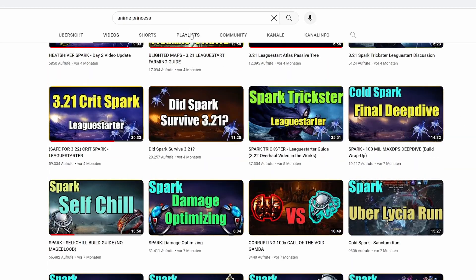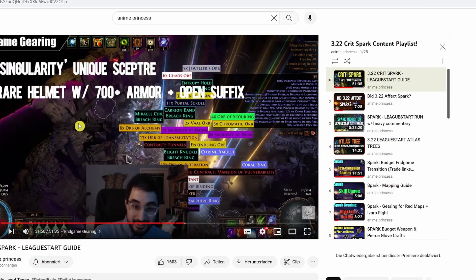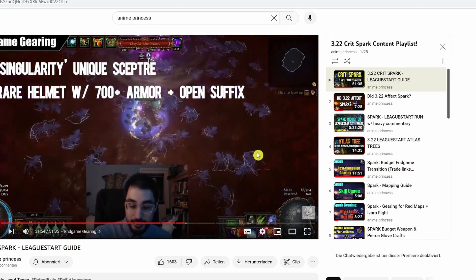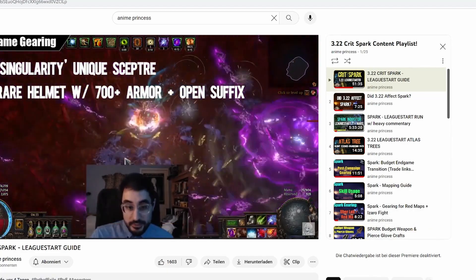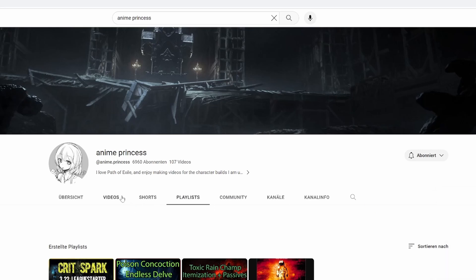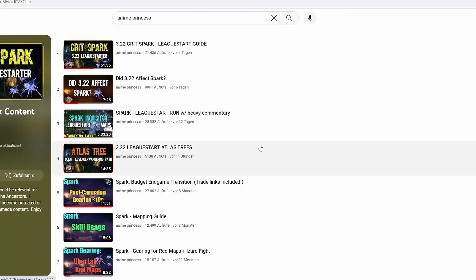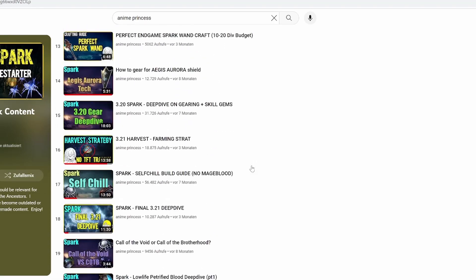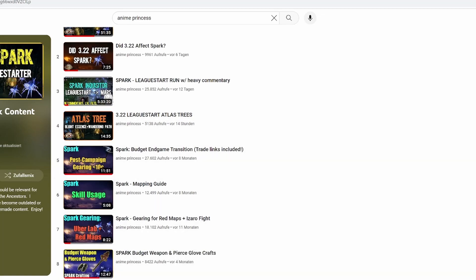Wann ihr die Transition macht – das alles noch für POE aufbereitet, also richtig schön gemacht, Level Guide auch am Start. Anime Princess hat glaube ich jetzt 7000 Abonnenten, macht aber so krassen Stuff, so detailreich. Egal was ihr wissen wollt, er ist die Quelle aller Informationen für Spark. Gönnt euch, checkt den ab – wenn ihr Spark spielt, kommt ihr um Anime Princess nicht wirklich drum herum.